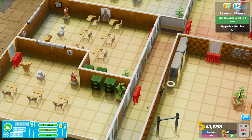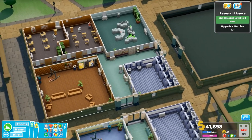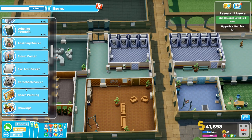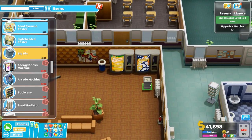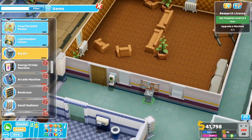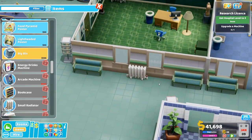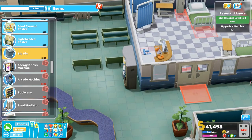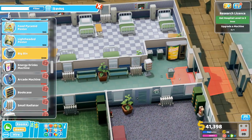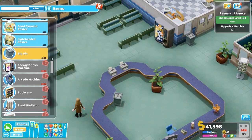Let's check a few things people have pointed out. Temperature is one, and bins has been another major one. I used to put a bin in a room just because it looked right, like in Theme Hospital, but it turns out they're actually useful — people use them. So we're going to put a couple down here for staff to use, and then the main ones here for the patients because they just keep making such an awful mess.